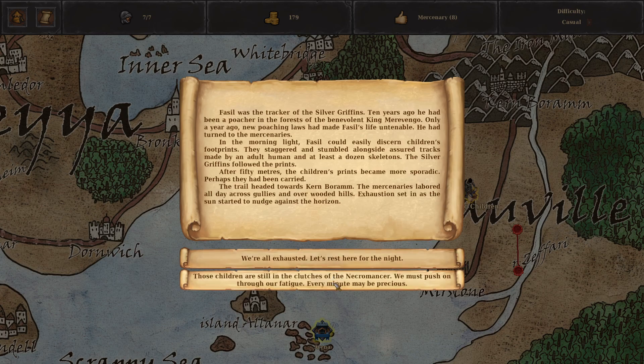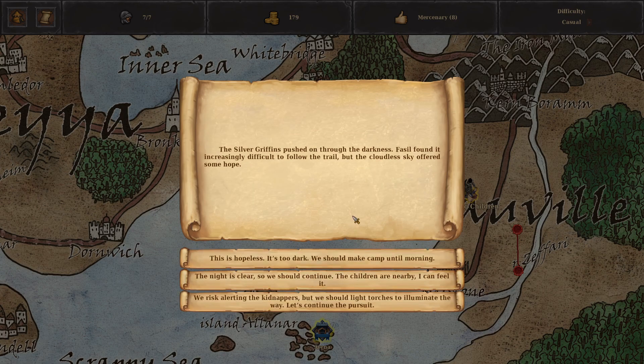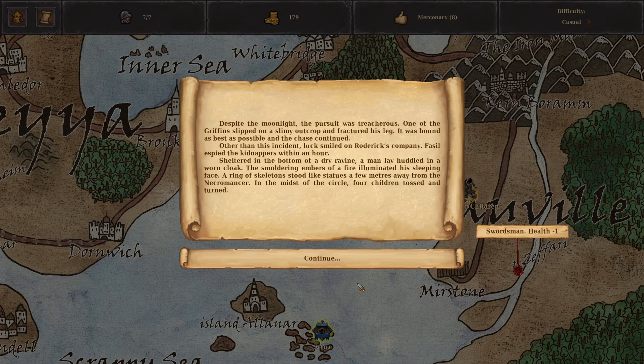"Those children are still in the clutches of the necromancer — we must push on through our fatigue. Every minute may be precious. Besides, I don't think we want to stop anywhere in the middle of the night." The Silver Griffins pushed on through the darkness. Fassil found it increasingly difficult to follow the trail but the cloudless sky offered some hope. "It's too dark, we should camp until morning." "The night is clear — we should continue. The children are nearby, I can feel it."